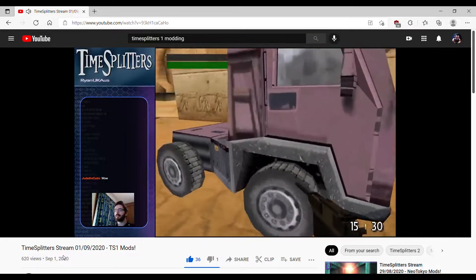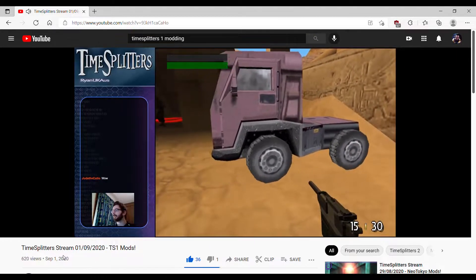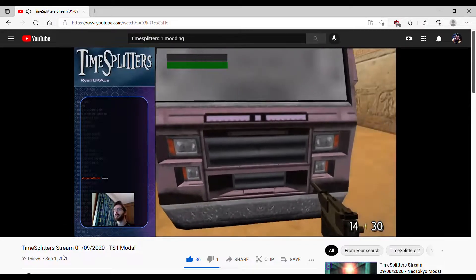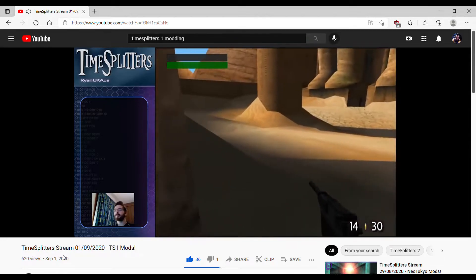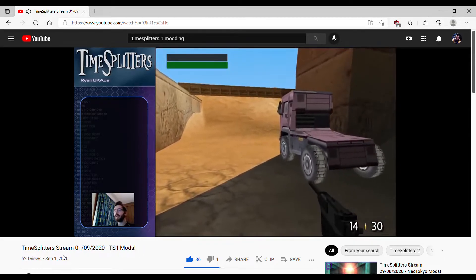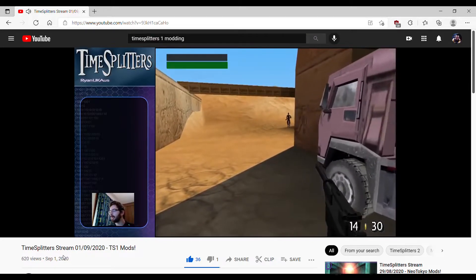TimeSplitters 1 had vehicles in it. It's not certain whether you could drive them, but beyond the Spaceways taxi there was a truck, a jeep, and some other vehicles — all with animations. It's uncertain where they were intended to appear, possibly the Docks level or Chemical Plant.